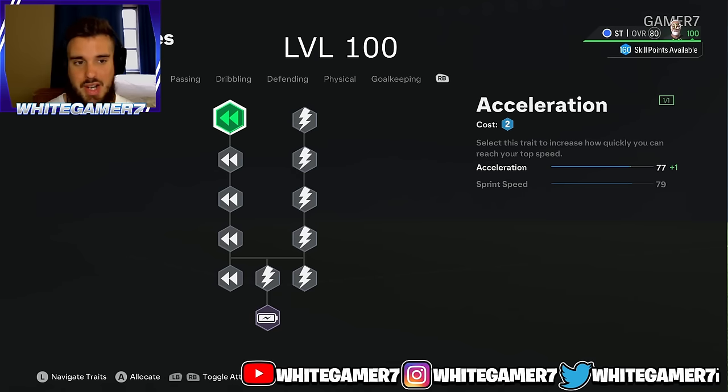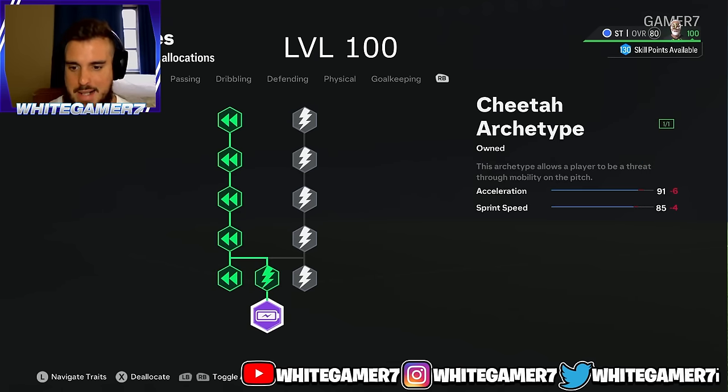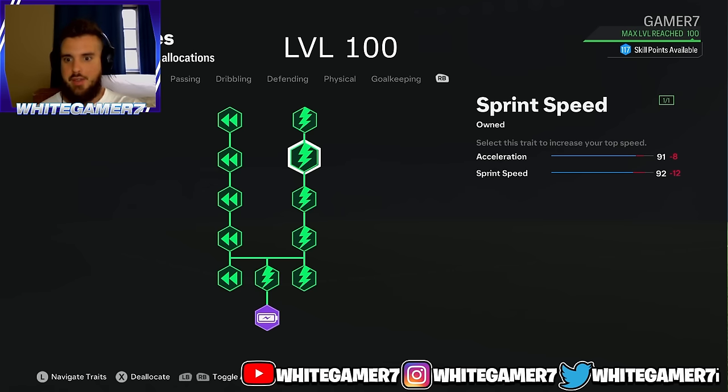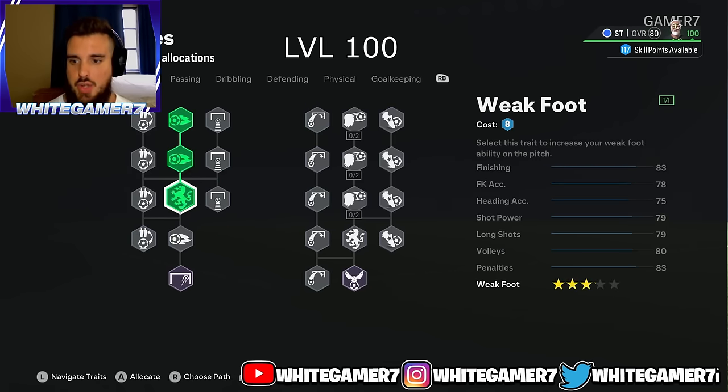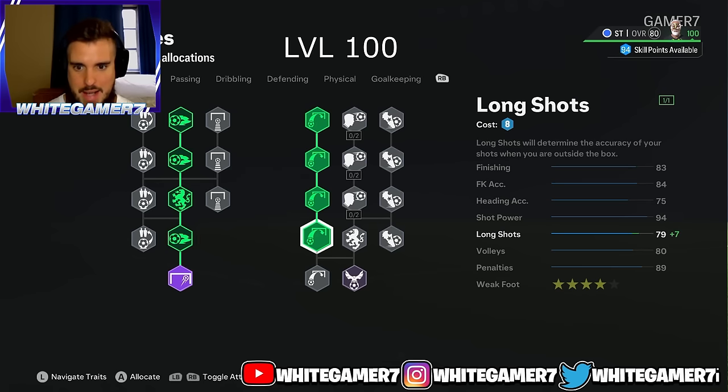For the skill tree at level 100, you're going to have 160 skill points. For pace, max it out completely — you'll have 91 acceleration and 92 sprint speed at 6 foot, which are very good pace stats.